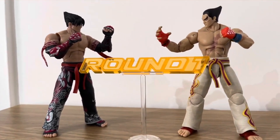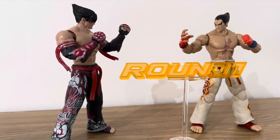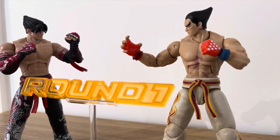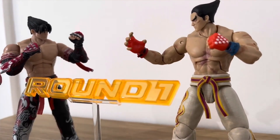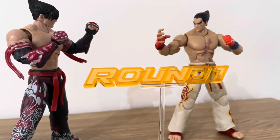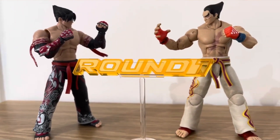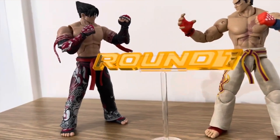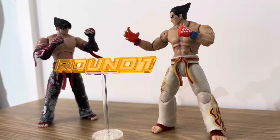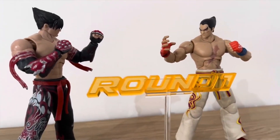If you're good at taking pictures of your figures, you can set up a backdrop, Photoshop the stand part out, and it looks pretty sick. The detail on the gi itself is really nice. Something you'll notice comparing the Jin figure to the Kazuya is that Jin's pants slash gi use an actual rubberized material to give a more realistic effect, whereas Kazuya's is one sculpted piece — which I think is probably why he's a lot heavier than the Jin figure.